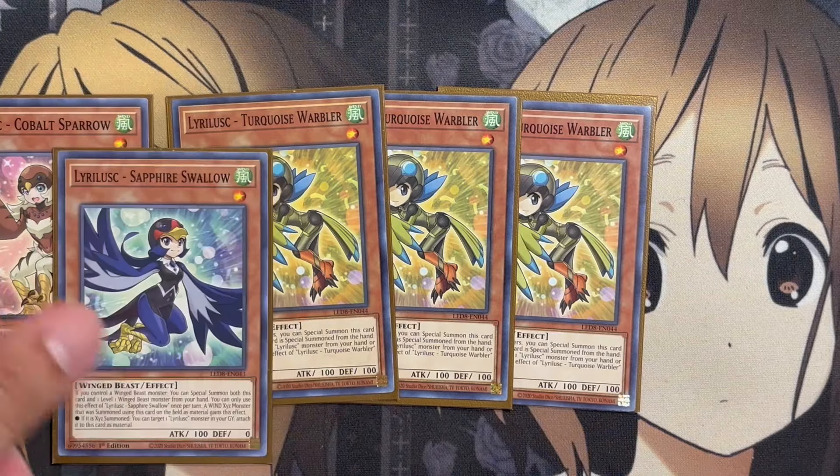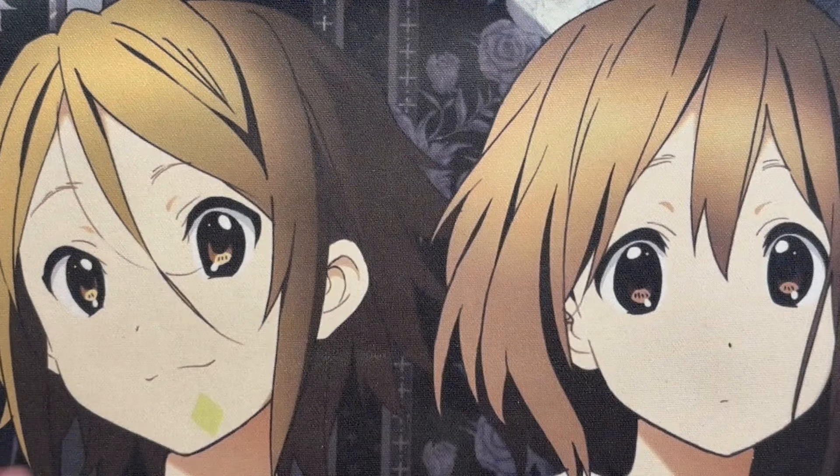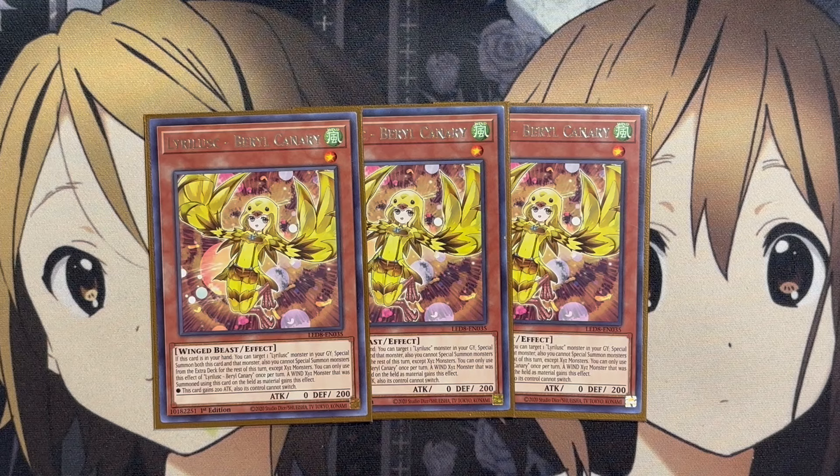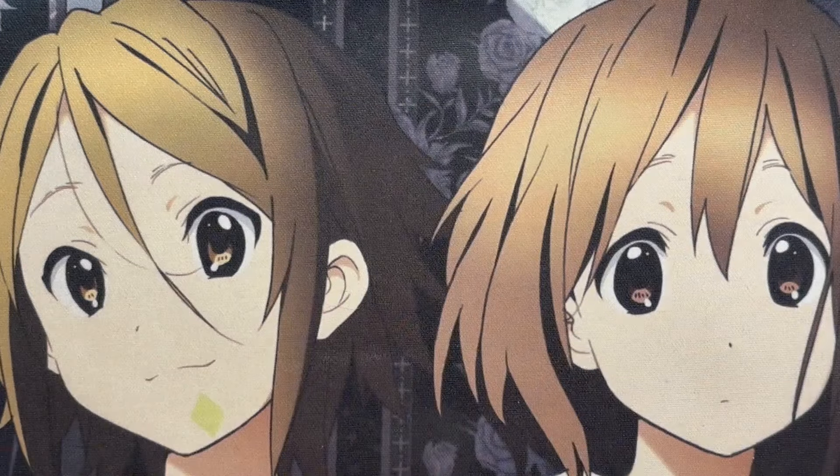If you control no monsters, you can special summon Turquoise Warbler from your hand, and if it's special summoned from the hand, you can special summon one Lira Lusk monster from your hand or graveyard, once per turn. This makes it very easy to summon Cobalt Sparrow and get that search. Having so many different ways to summon this monster means you almost have a guaranteed search for another level one Lira Lusk or Winged Beast monster. We also run three copies of Lira Lusk Barrel Canary.